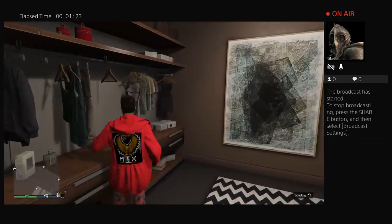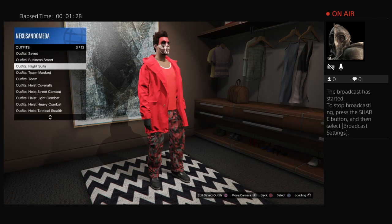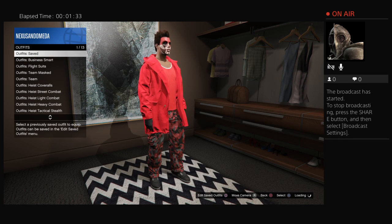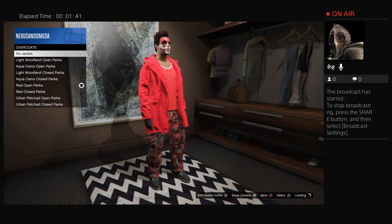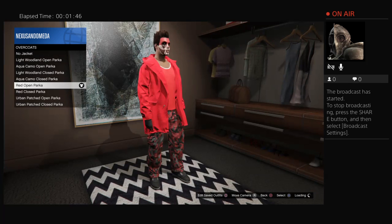I had this outfit planned before. So what you want to do is go to the store, then go to tops, then go to overcoat, and you want to get the red open parka. But remember, you have to go to the store before this.